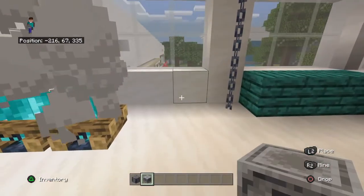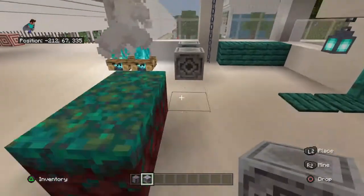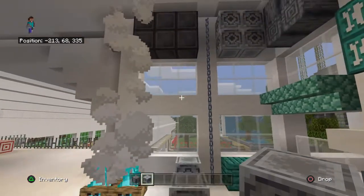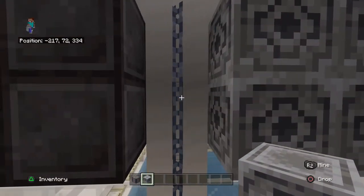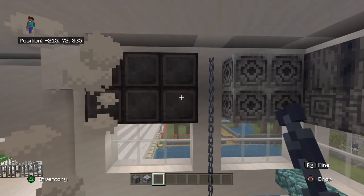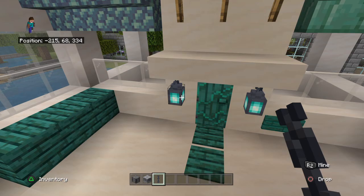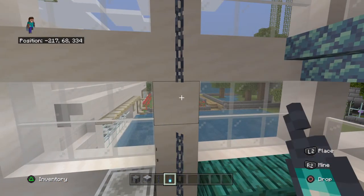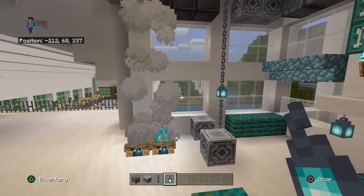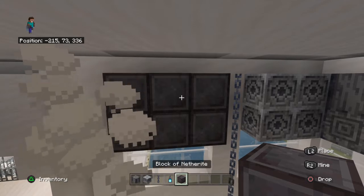Let's test that one — yep, both ways the same, it doesn't rotate like some of our other blocks. We have this really cool chain which I was super excited about because I think it can add a lot of good texture. And as my friend informed me, you can hang lights from it — how cool is that! I can see a lot of neat uses for that.